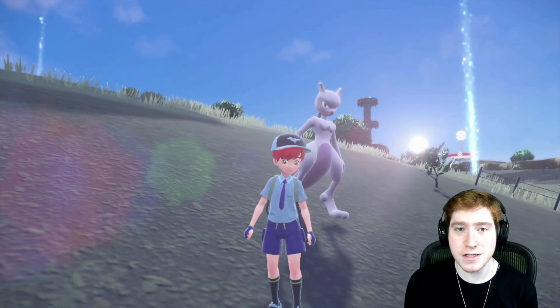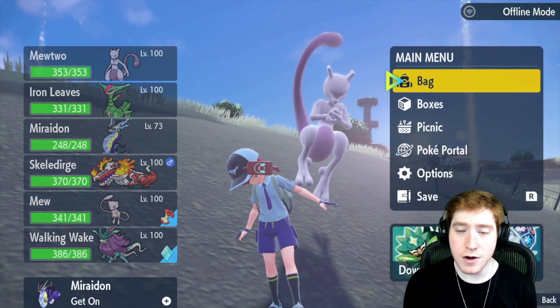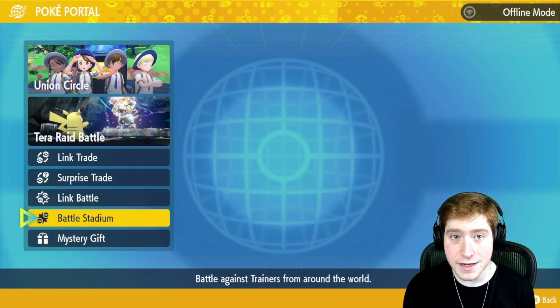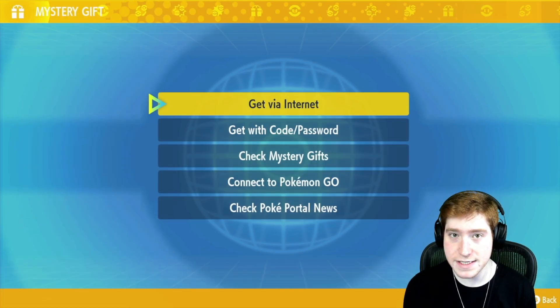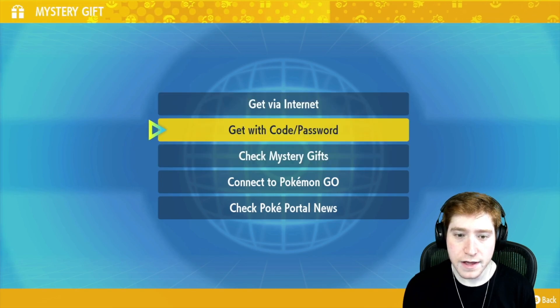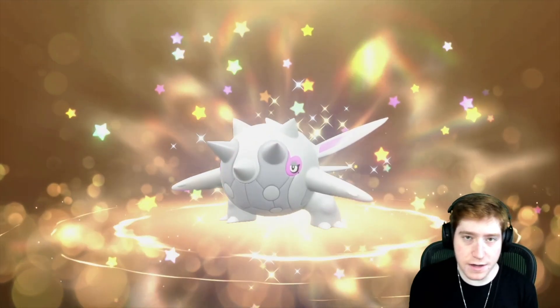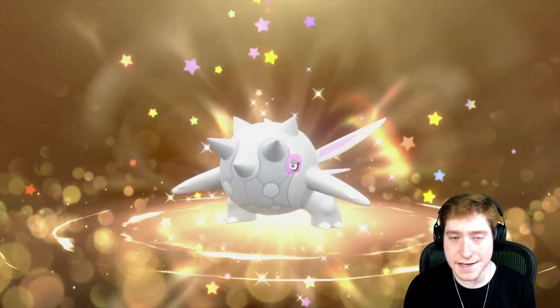So the first thing you want to do is press the X button, go on over to the right to your PokePortal, and then go all the way down to the bottom to Mystery Gift. Then you're gonna go with Get with Code and Password. It's gonna connect you to the Internet, and then you're gonna type in this code, and just like that, we got our C-Titan.